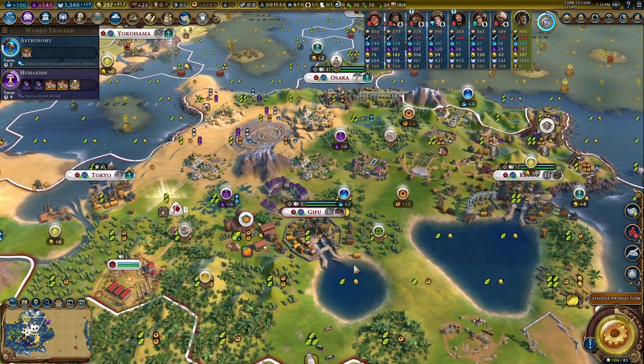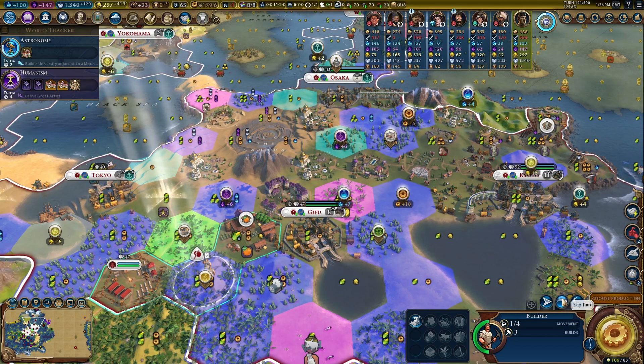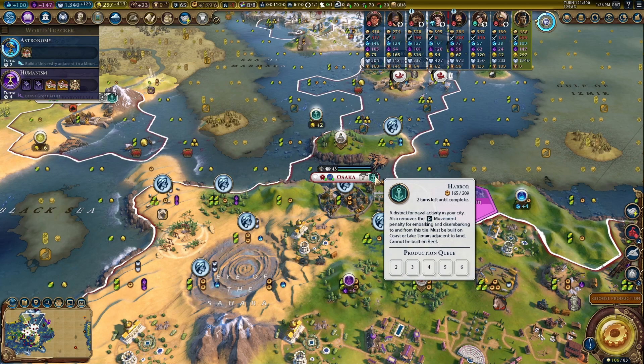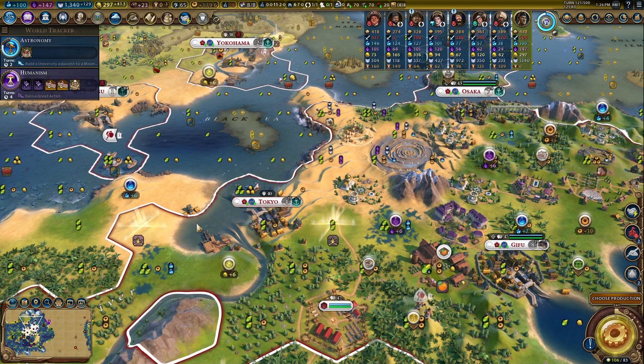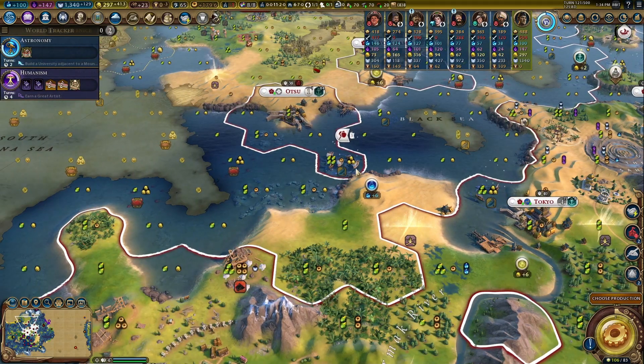Gifu at 10 pop has multiple options: industrial zone, campus, or the entertainment complex — which I'm leaning towards. The rainforest chops should allow Gifu to grow to 10 pop pretty soon. Osaka is building a harbor, and when it gets 10 pop I need to put down a campus. Tokyo is already building a harbor and the next district will be the campus.